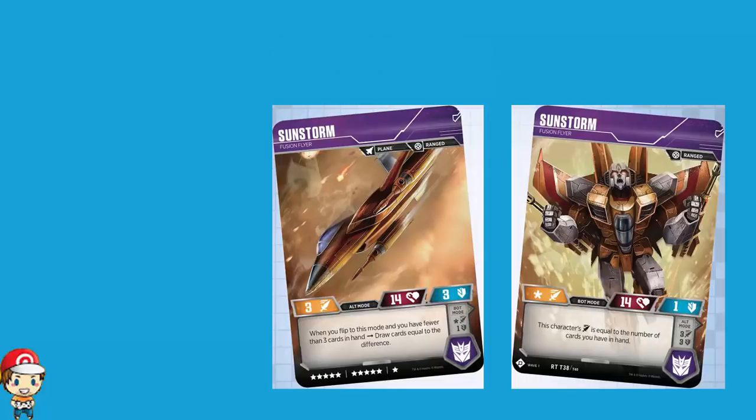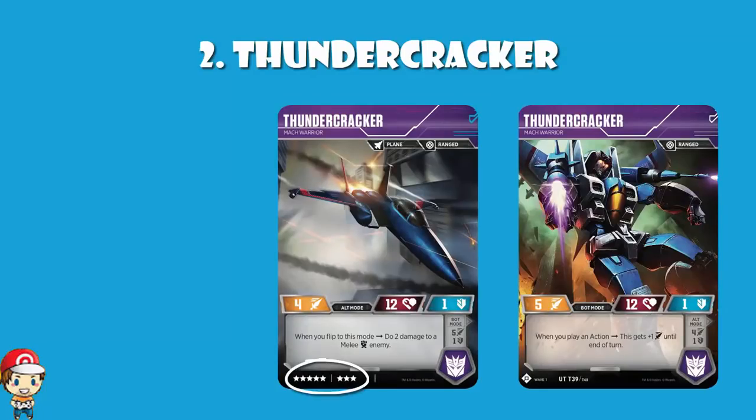In at number 2 we've got Thundercracker. Thundercracker is an 8 cost — dead on average. 12 health — dead on average. The defense of 1 sucks, but you've got an attack of 5 in bot mode, which is quite nice. And when you play an action, you get plus 1 attack until the end of turn. Unless something goes wrong you're going to be playing an action every turn, so all of a sudden you're actually rocking with 6 attack on an average cost character. That's really good. I'm personally a bigger fan of when you flip into alt mode and you get to do 2 damage to a melee enemy — just doing 2 damage is really, really good.